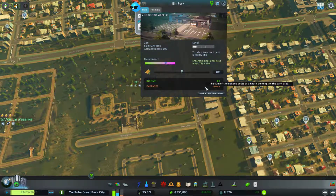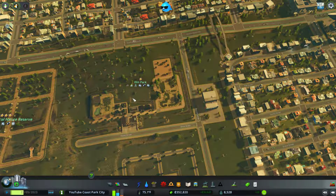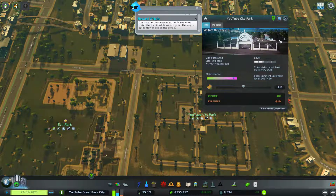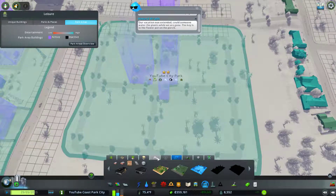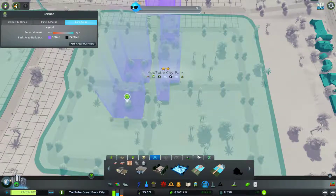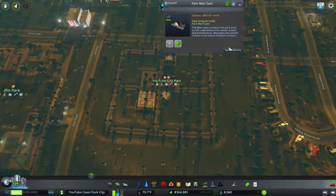Losing a lot of money but our entertainment value is skyrocketing. Oh god, everything's leveling up. City park, what do you got? Level two city park. All we can build is the chessboard because we don't have access to water here.